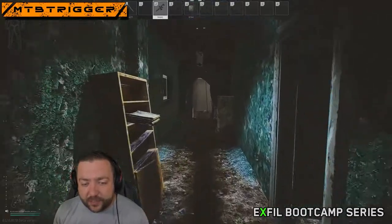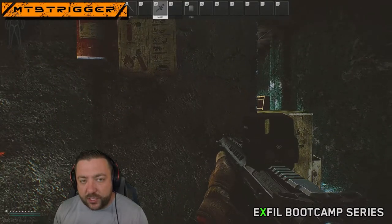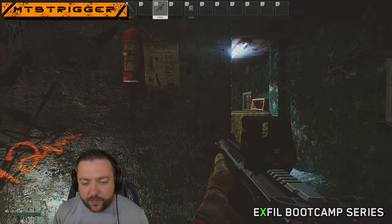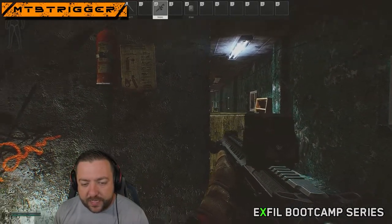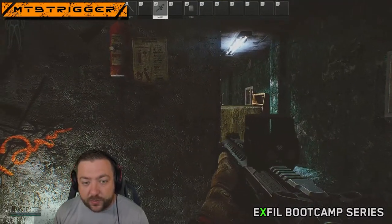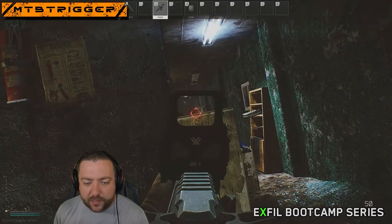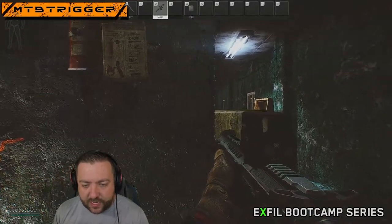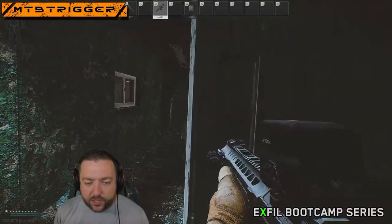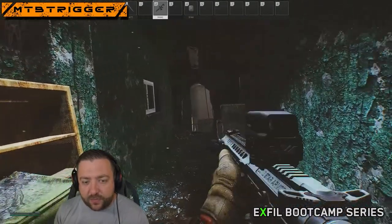Now let's talk about leaning in Tarkov — the actual keys you have available. Q and E just tilt your head, right — head and shoulders back and forth. Where this gets really powerful is if you're trying to look down the hallway and you don't want to expose yourself because you know someone's down there, hit E and you lean to the right and may see somebody peeking. The same is true if you're in a doorway — you can lean out instead of strafing entirely into the hallway. Q and E for that.